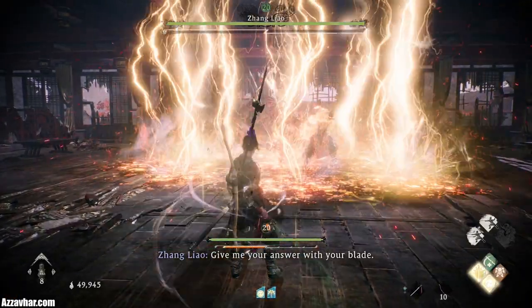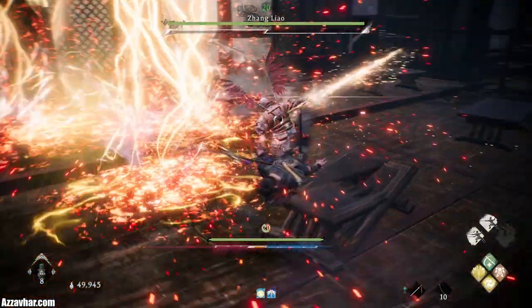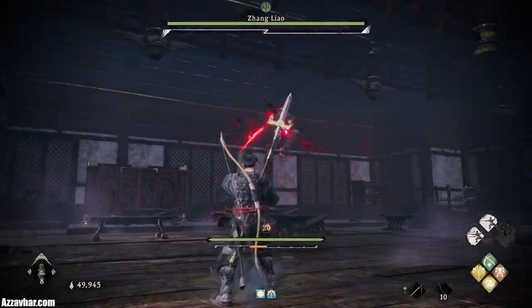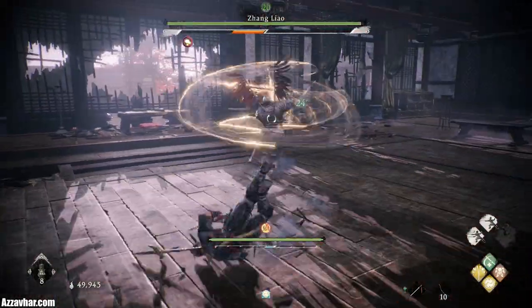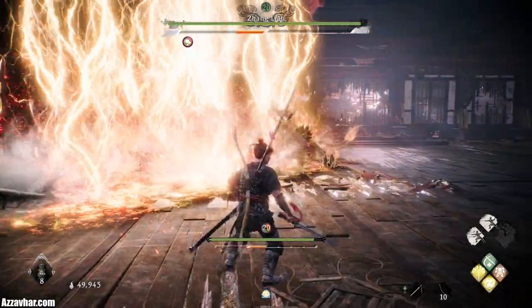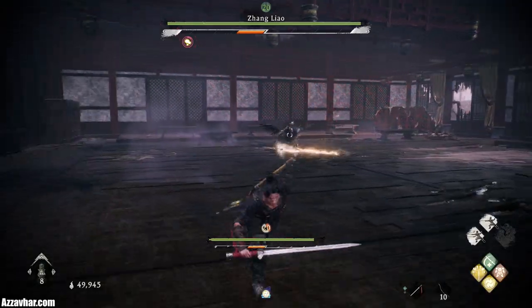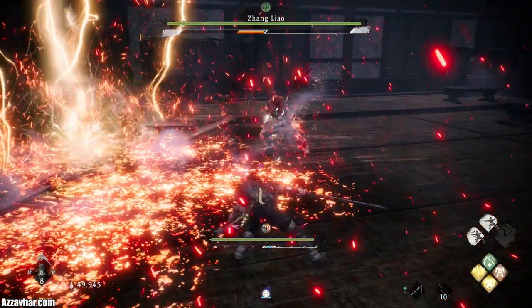With this fight he basically has two modes: one where he's buffed with lightning and one where he's not. We want to play insanely defensively when he's buffed with lightning and hyper aggressively when he's not. When he is buffed with lightning we're basically going to do a tactical run away and keep baiting his red critical attacks.